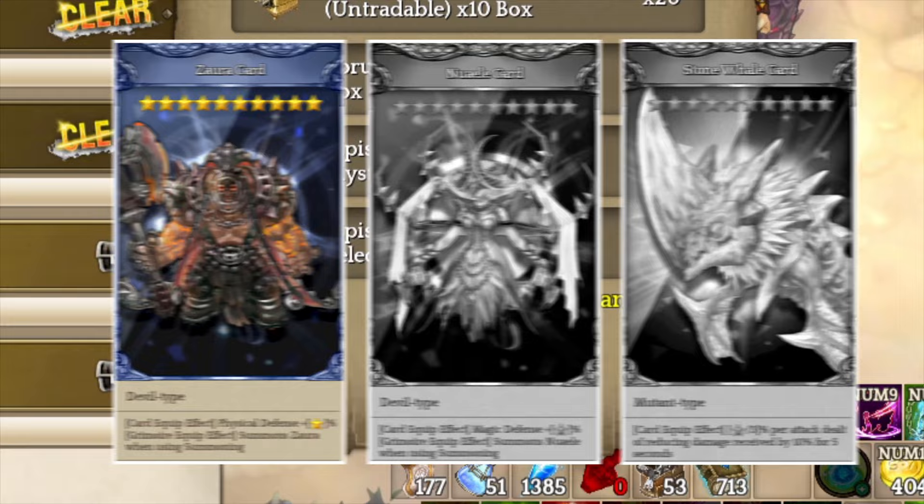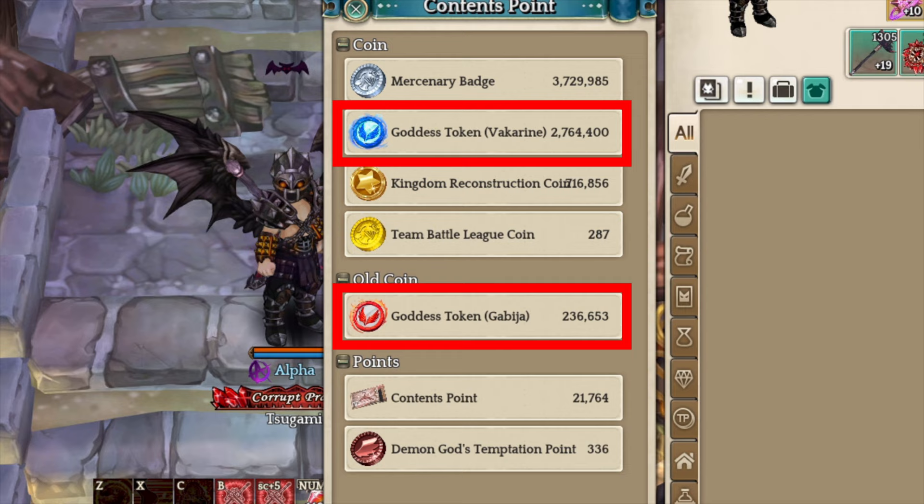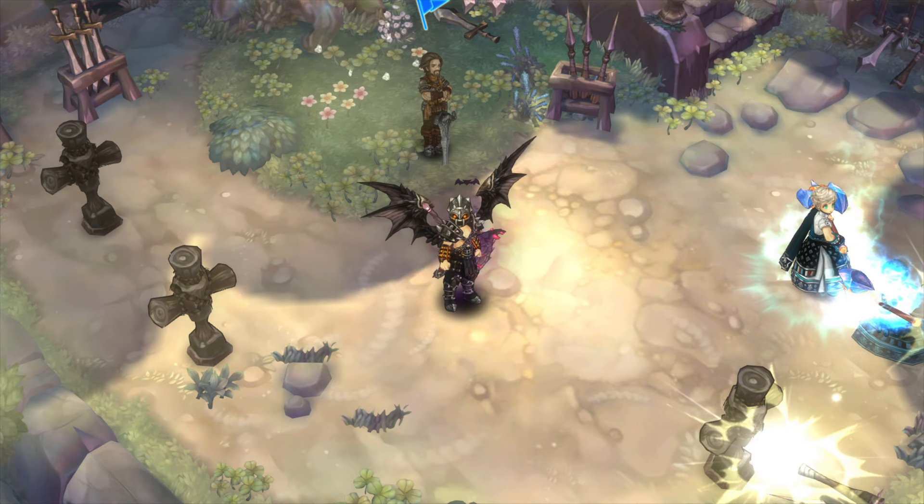Before we get into the endgame progression, there are a few currencies that you need to know about and how they affect your endgame progression. As you can see here, there are a bunch of different currencies. However, the most important ones are Mercenary Badges, Guarded Token, Kingdom Reconstruction Coin, Content Point, and Silver. Players can farm Mercenary Badges and Guarded Tokens through various content like field farming, Channel Mode, Singularity, Wicked Boss Rate, etc.